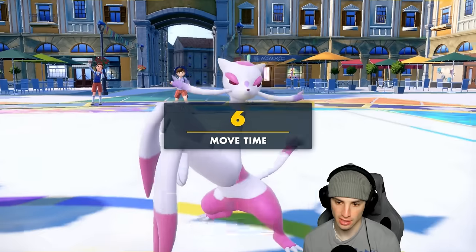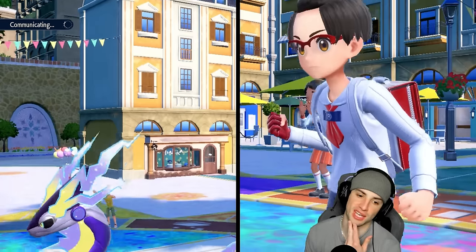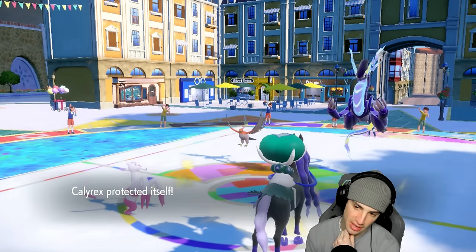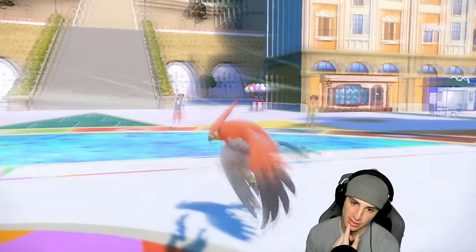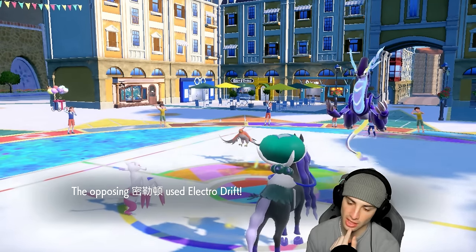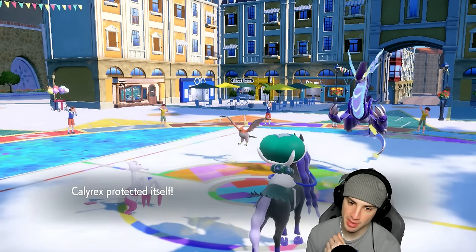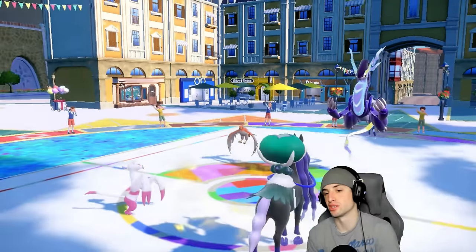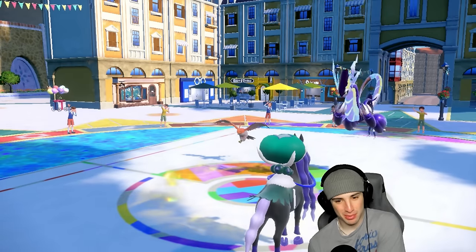I'm definitely going to U-turn out of here and protect. I think they've got to go for Tailwind into Electro Drift into Calyrex — that's a must for them. So we're going to pivot here. They still have Gale Wings for first-turn priority plus they outspeed us. Electro Drift is hitting a block though, so we're wasting out terrain turns which is good for us. Raging Bolt is probably our best option to U-turn pivot into.